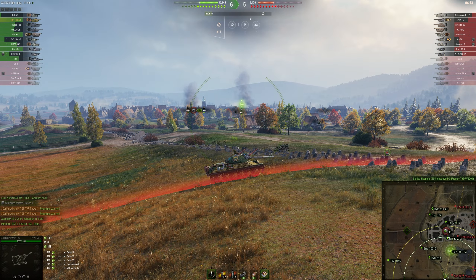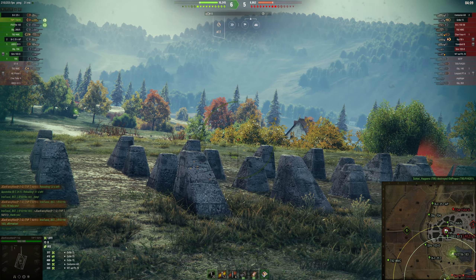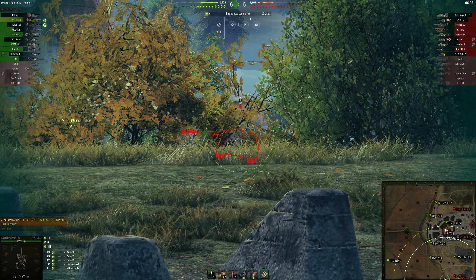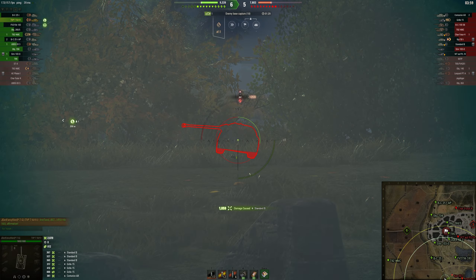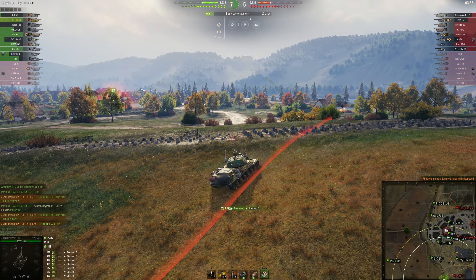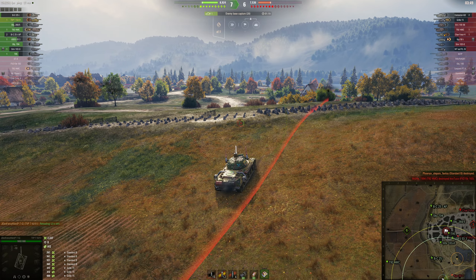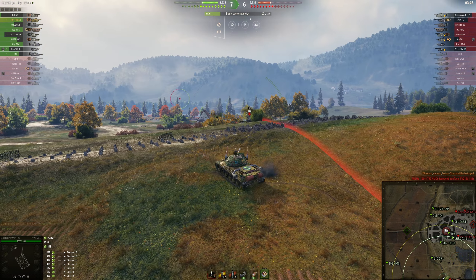Finally someone is pushing in as we've slowly gained a small lead over the enemy team — the FV215B is coming up and I've told him I'll do my best to support him. While he's taking some shots, I'm able to put all four shots finally into the Standard B, and there's 1326 damage. Unfortunately though, the FV is also gone — the K-Panzer and the WT were unspotted long enough to take him out.